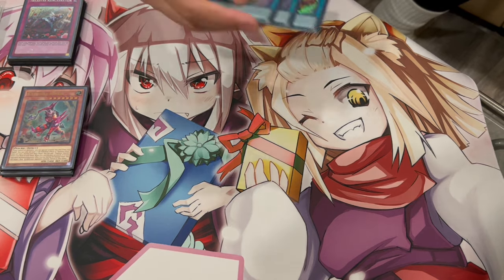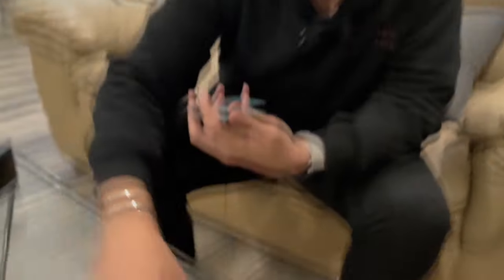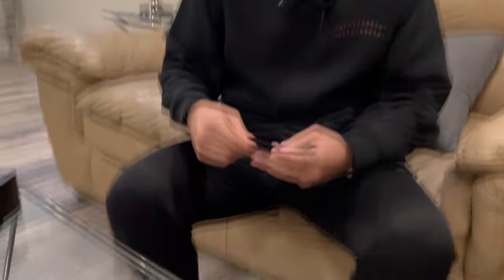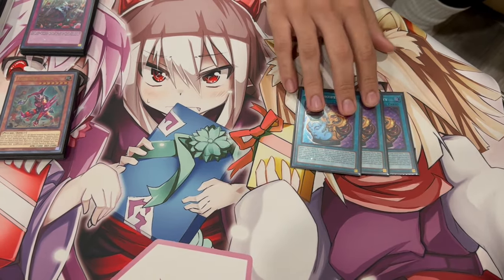And then for the spell cards, we're playing consistency cards. So 3 Pot of Prosperity — you have to be playing this in this deck. The thing is with Prosperity: you're not burning your opponent on your turn anyways, you're mostly burning your opponent on your opponent's turn. So you just need to see the Prosperity going first. This deck wants to go first — you want to see Prosperity so that you're able to see all your combo pieces, see cards like Reincarnation, see your Candina, et cetera. You can get the Droll-Reincarnation combo off, or even if you don't, you can get to a lot of your other cards which are really, really powerful. So 3 Prosperity — I would not play this deck without it. You don't really care about the half damage because you're not going for OTK with this deck. This is very much a control-based deck.